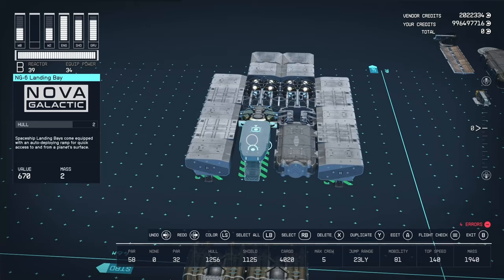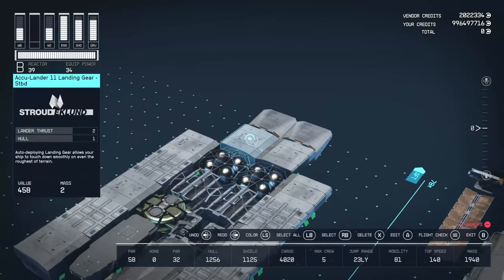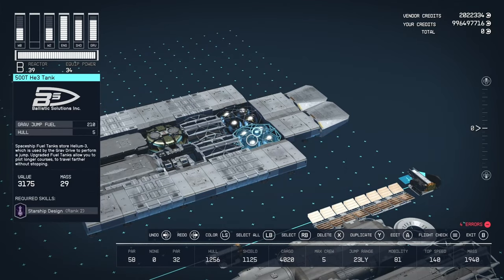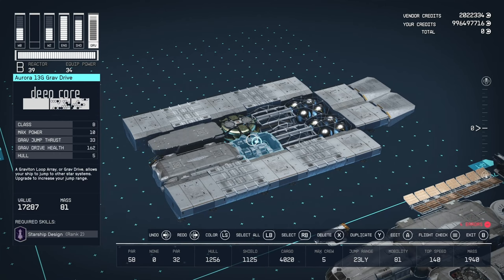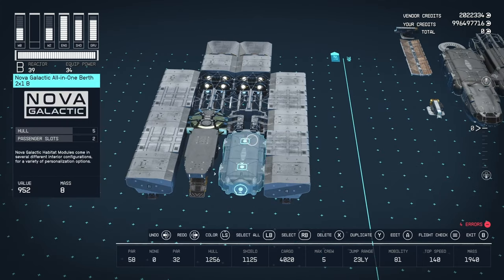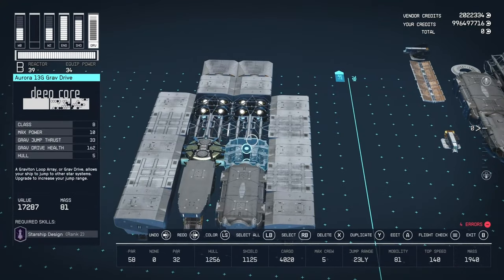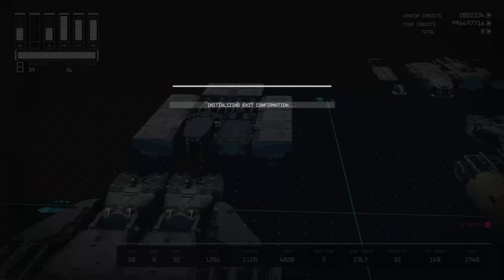The bottom section has the Nova Galactic All-in-One Berth 2x1B and the NG-6 landing bay from Nova Galactic. We've got eight Accu Lander 11 landing gear from Stradeklin, two each. Two 500T Helium-3 tanks from Ballistic Solutions, 210 each. The 104DS MAGA-Nursal reactor from Dogstar — B-class, 39 power, 11-25 hull. The Aurora 13G gravdrive from Deepcore — B-class, 10 power, 33 jump thrust, giving us 23 light years in the current config. Four Galleon S202 cargo hulls at 950 each, giving us just under 4,000 combined with the cockpit for a total of 4,020. Structural pieces include two Nova Bracers and two Deimos belly pieces aft.